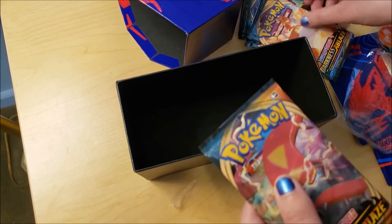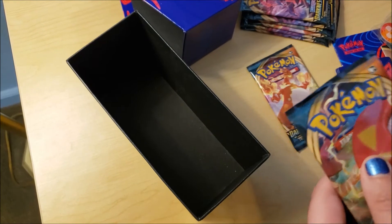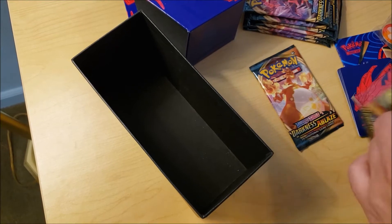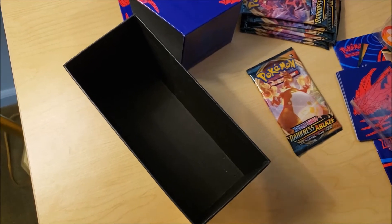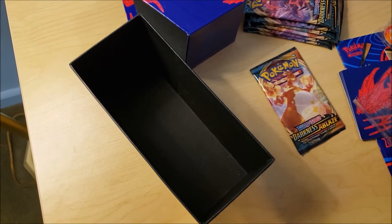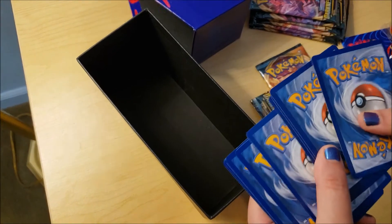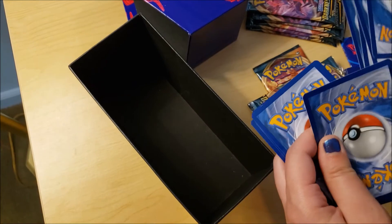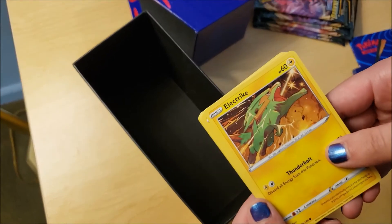I'm going to open one first — this one has a Charizard picture on it. This is what Primetime Pokemon taught me: you put the code card to the side, then go one, two, three, four and then under two. I might make this a two-part video, I'm not completely sure.